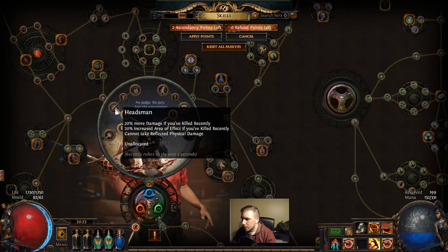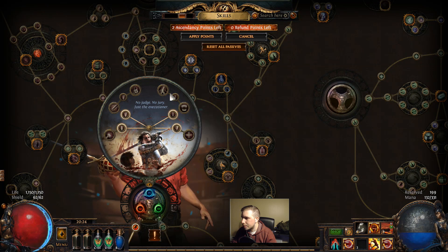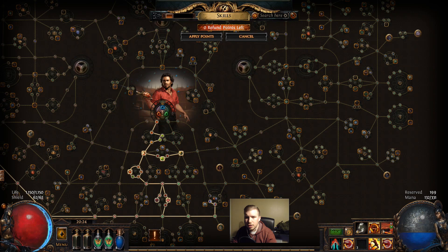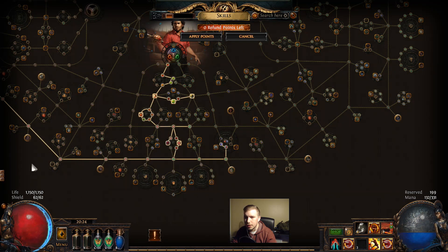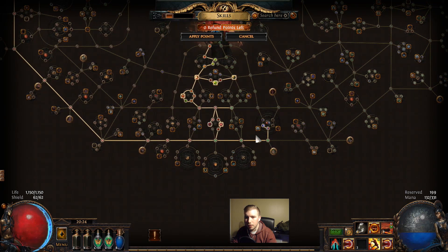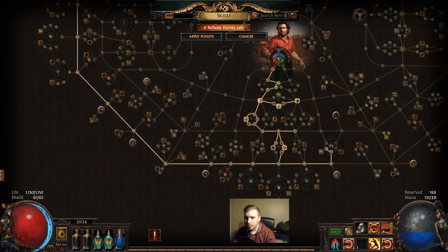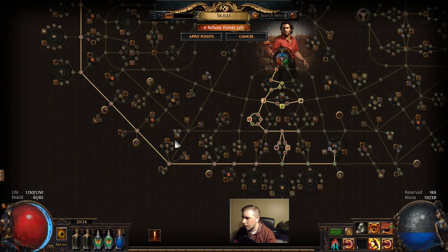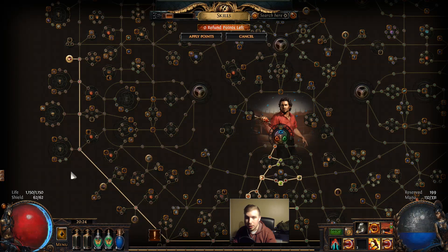What is better? Headsman: 20% more damage if you killed recently, 20% increased area of effect if you killed recently - that's really good. Overkill damage is leeched as life - that's probably better for endgame, so we are going to go for Headsman. Let me just check to see if anything changed in the tree. I guess we don't really need attack speed. We don't need attack speed with Cyclone. There's my mana leech but we're going to unspec from that. Probably grab these points here - going to want some life leech. Crimson Dance we'll pick up once we start getting bleed.